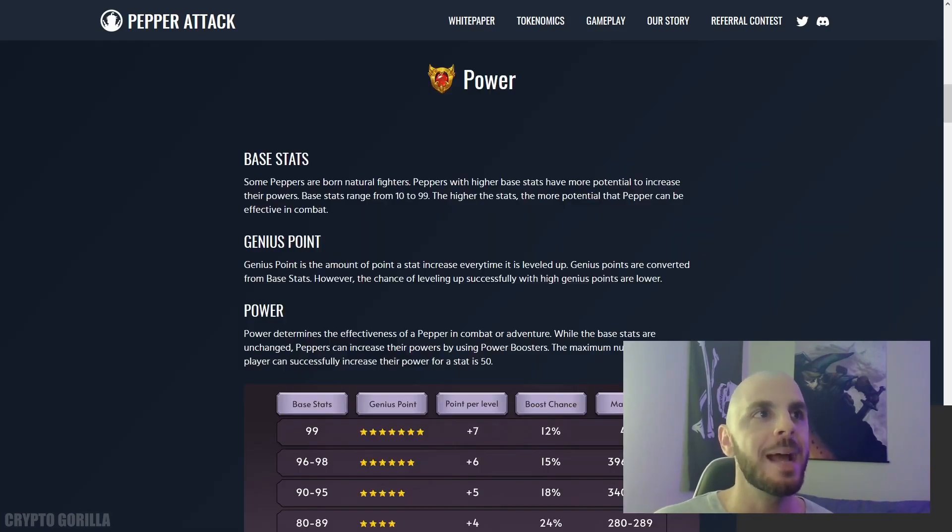Next, they show power. There's going to be base stats — some Peppers are born natural fighters. Peppers with higher base stats have more potential to increase their powers. Base stats range from 1 to 99, and the higher the stats, the more potential that Pepper can be effective in combat.